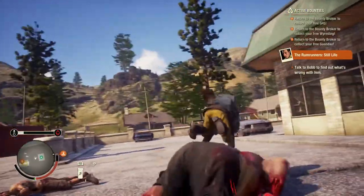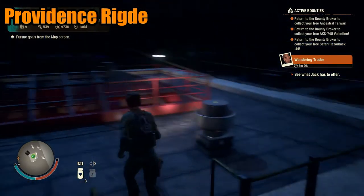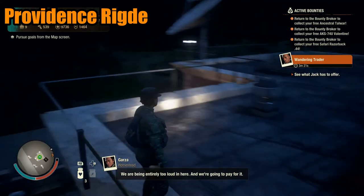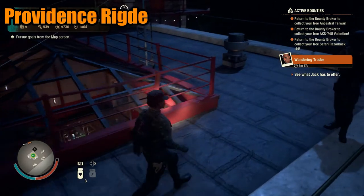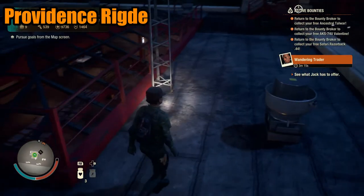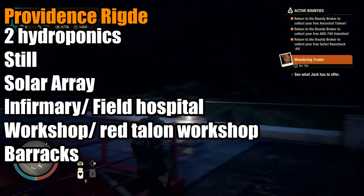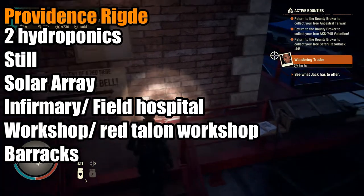With this relatively new map, I would say that there are two clear options, as the other two bases are simply inferior due to the availability of facility slots. My formula for creating a self-sustaining base includes two hydroponics, an infirmary or field hospital, a still, a workshop or red talon workshop, and a solar array.